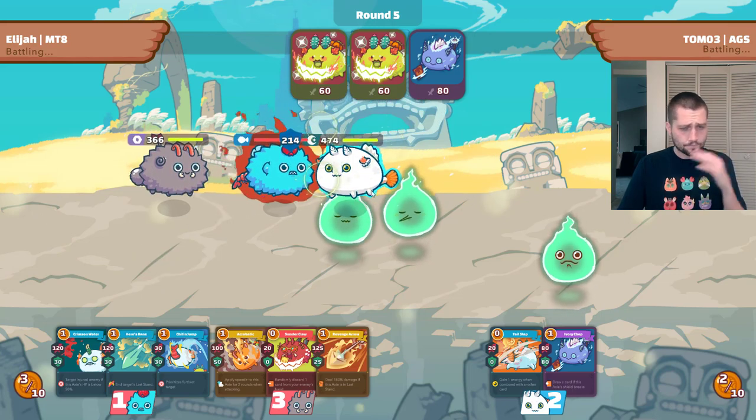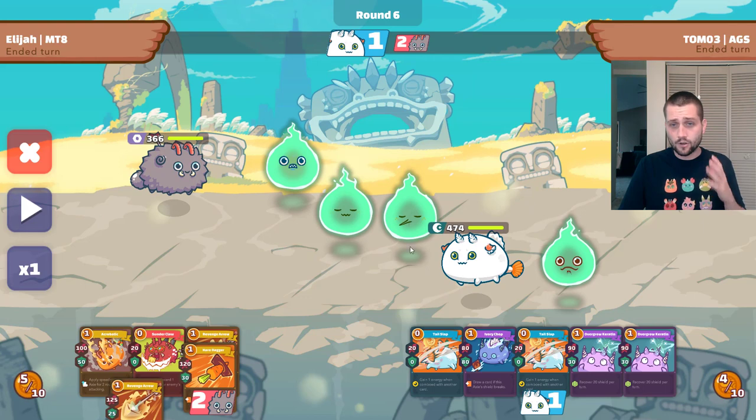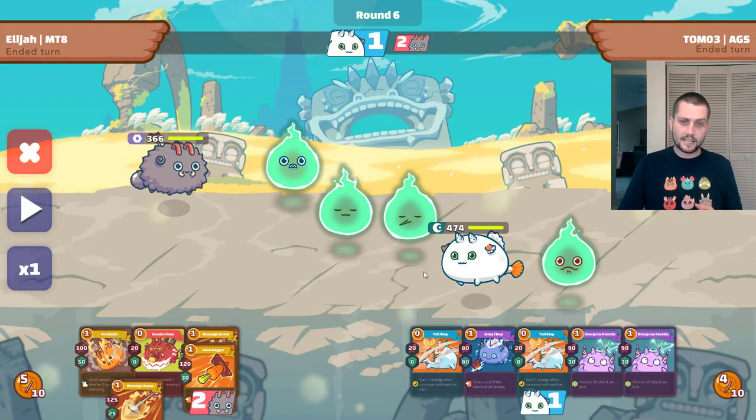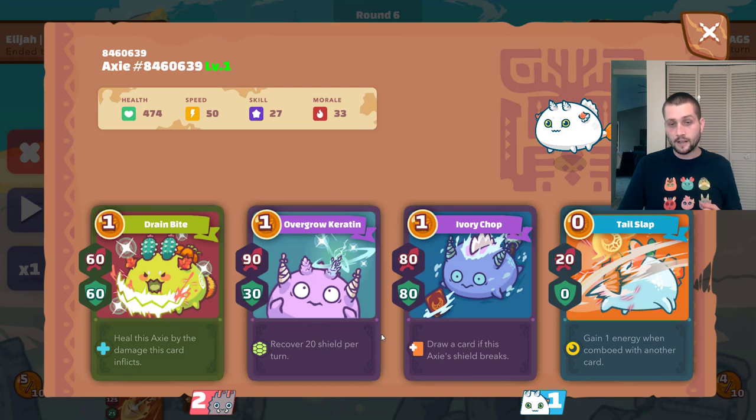You might be thinking this is a great 1v1 for us — it's actually not. There's no good 1v1 versus this Dusk because he's got the potential to nullify an insane amount of damage, draw cards infinitely, heal up, and have infinite energy all in one Axie. The most broken thing about this build is when you play Bonesail and Bumpy: Bumpy recovers 20 shield per card played. So if this thing loses all its shield and I play three more mech cards, it's recovering 20 shield each time. And every time that shield breaks with Bonesail active, he keeps getting cards. Totally insane cycle.